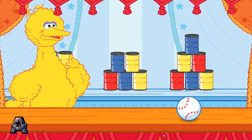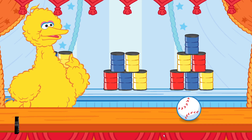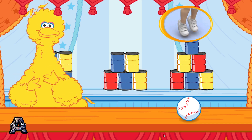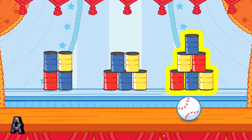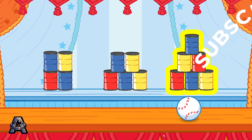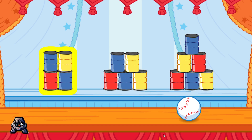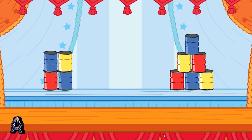Step right up and knock down the correct set of cans to win the game! Knock down the stack that has five cans. To choose a stack of cans to knock down, tilt the Wii Remote back and forth, then jump. Six — that stack doesn't have the right number. Four — that's not enough cans. Good job, you knocked down the stack that had five cans!